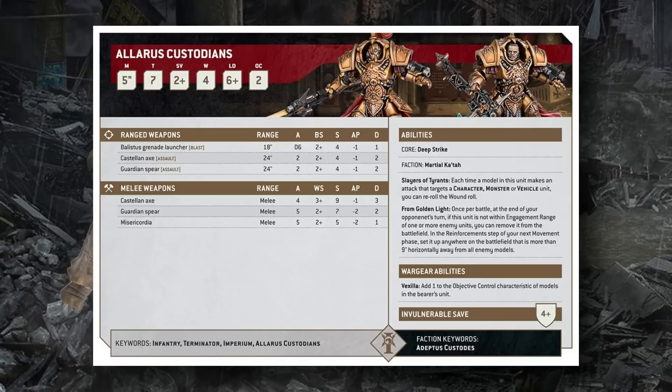Their Slayer of Tyrants ability gives full wound re-rolls against Character, Monster, or Vehicle units from any attack. Their ranged weapons — attached to their spears or axes — are two shots, 2+ Ballistic Skill, Strength 4, AP -1, 2 damage, with the Assault characteristic so they can advance and shoot without penalty and get that second attack out to the full 24-inch range. They also have an 18-inch Ballistus Grenade Launcher shooting D6 Blast shots hitting on 2s at Strength 4, AP -1, 1 damage. With a character attached, these guys will absolutely vaporize character units.